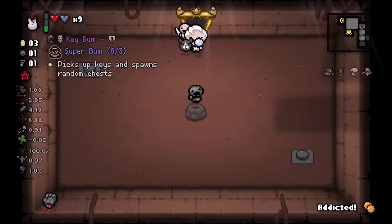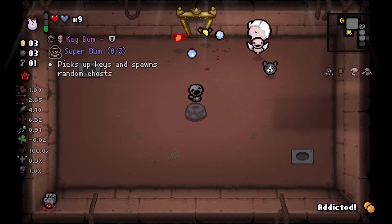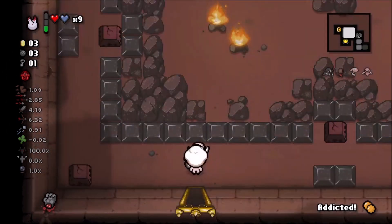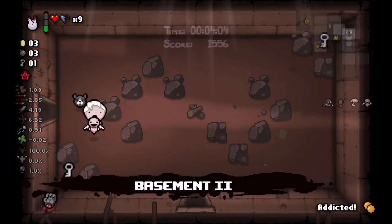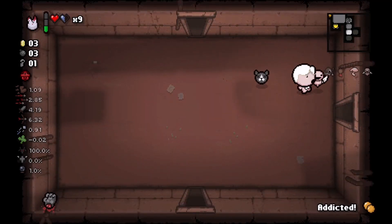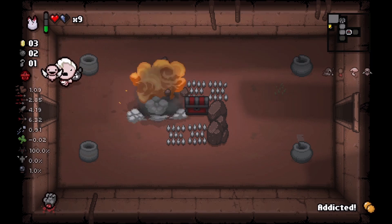Let's see what our item room is - it's going to be Key Bomb, which is another thing I'm not interested in. We could get them just in case we get the bum transformation, but I don't really like the bums. The only bum I like is the Dark Bum because it can give you soul hearts.